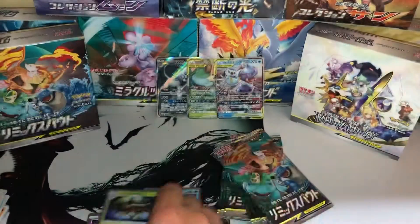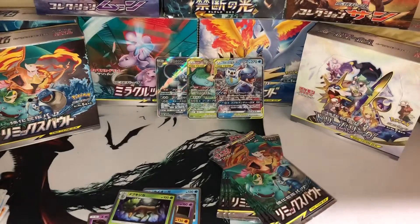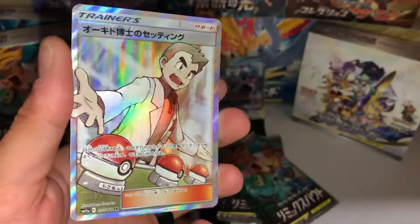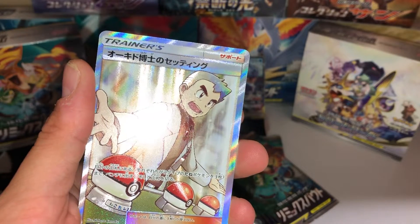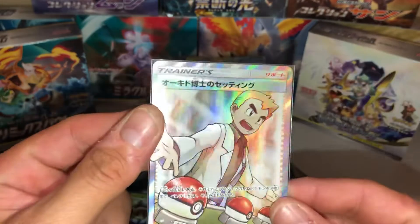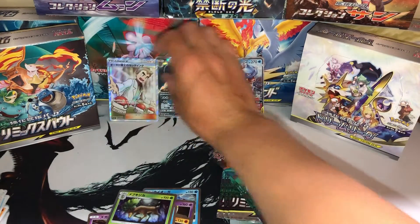Next pack. Another Grass Deer. Oh, ho ho, what?! Oh ho — we got a double secret rare in a box! We got Professor Oak Full Art Trainer! Oh man, that just made up for the Persian.